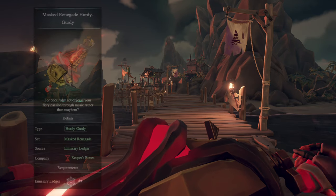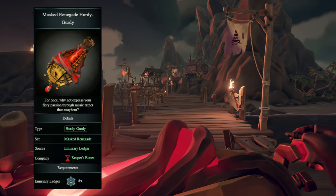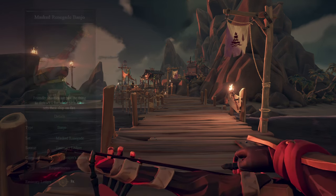The Hurdy-Gurdy and Banjo I use are the Masked Renegade Hurdy-Gurdy and Masked Renegade Banjo. Both of these are earned from reaching the Keeper and Master Tier in the Reaper's Bones Emissary Ledger by the end of the month for the eighth time.